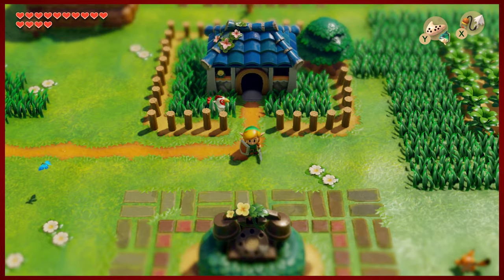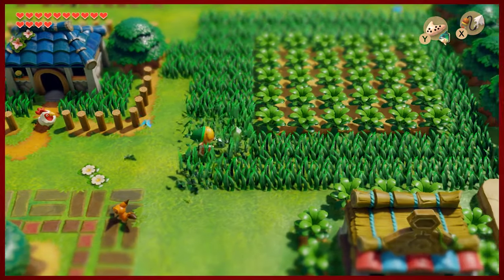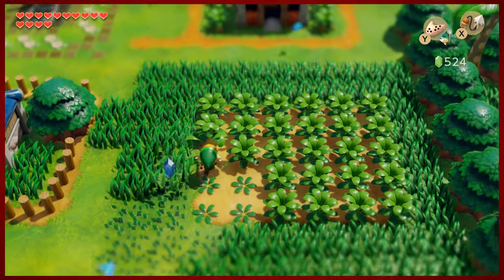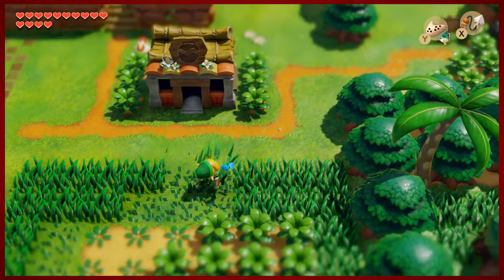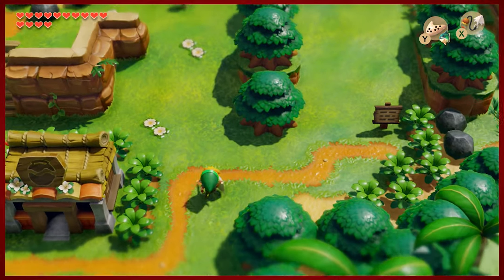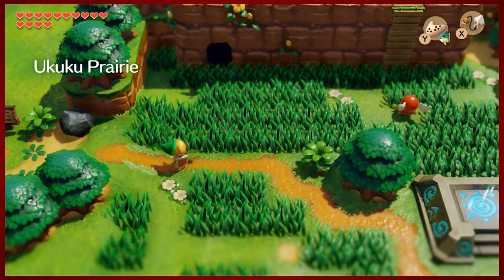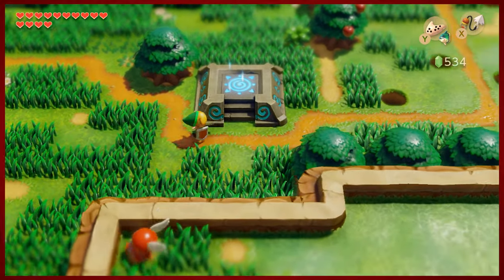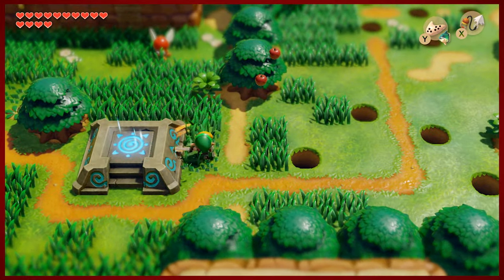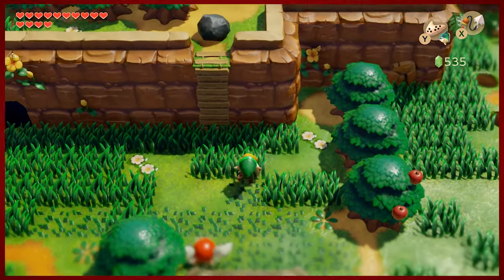Hey guys, DMike here for another episode of Link's Awakening. Last time we did some housekeeping, played some mini games, had some fun. But we got to put in some actual work today. We ventured east in the Telltale Heights region previously, and that was to get us set up for our trip to the Eagle's Tower, the seventh dungeon.